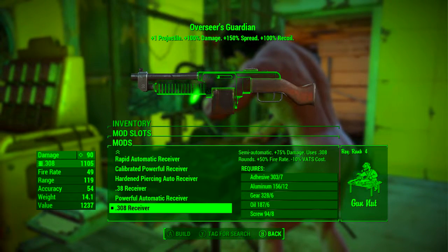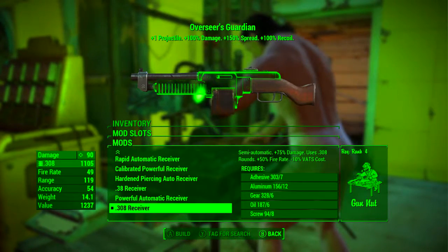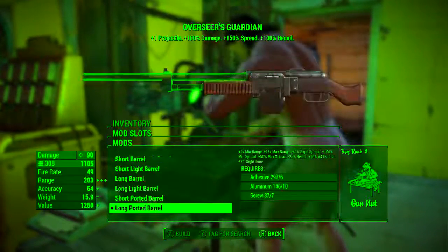In the first slot we're going to be adding the .308 receiver. This makes the weapon semi-automatic, adds plus 75% damage, uses the .308 rounds, increases the fire rate by 50%, and reduces the VATS cost by 10%.